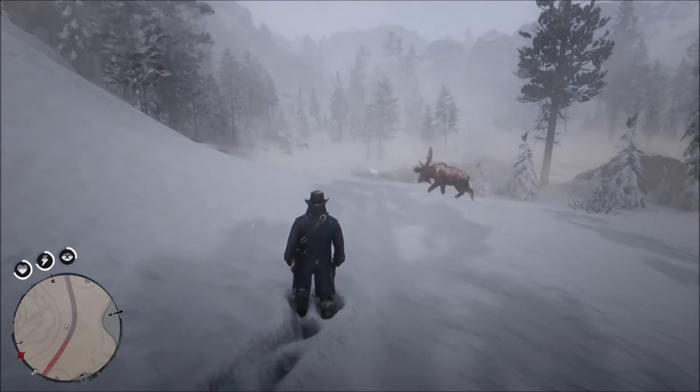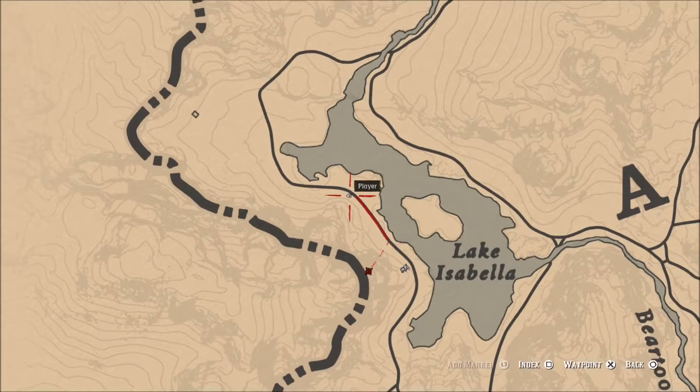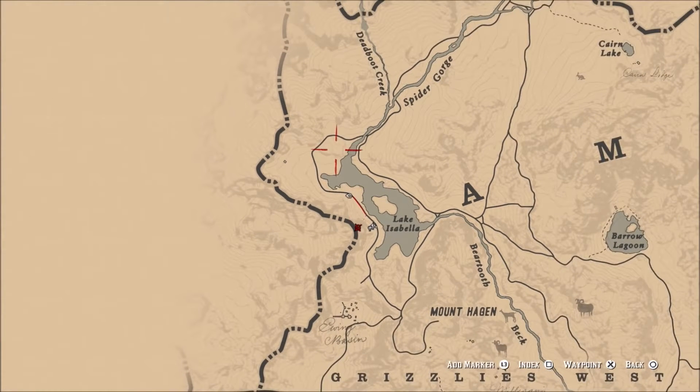What is going on guys? Grave here. Welcome back to Red Dead Redemption 2. Today I'd like to show you the location of the rare white Arabian horse in the Grizzly Mountains on Lake Isabel.